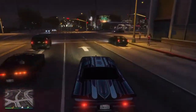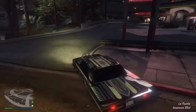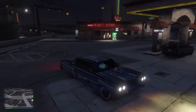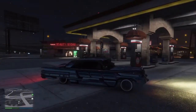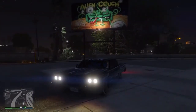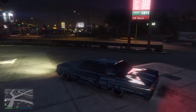We found a good spot at the gas station. Look at that guys — that is our customized lowrider. Black rims, all those engine upgrades, all the interior upgrades, and that really nice paint job which is absolutely amazing. It looks so nice.